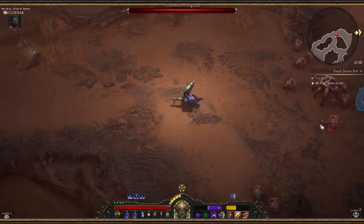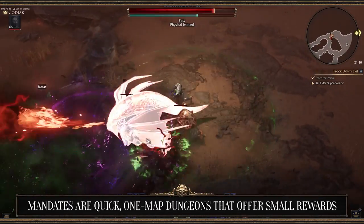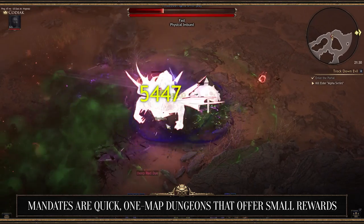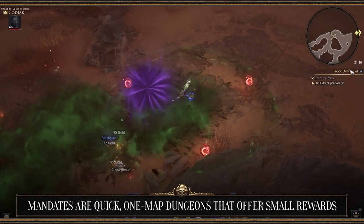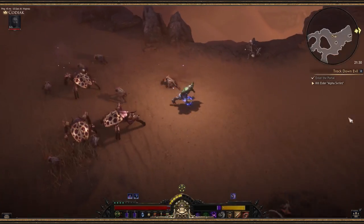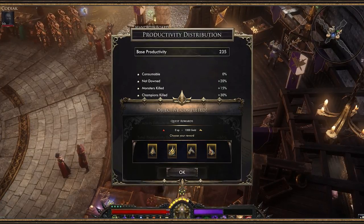Mandates are quick, one-map dungeons aimed at players that don't have a lot of time on their hands. You click on the board, a portal opens, and you complete the objective laid out once inside the dungeon. The problem with mandates is that you really don't get a lot in terms of rewards — it's a paltry sum compared to the much more rewarding expeditions.